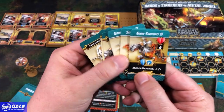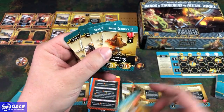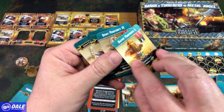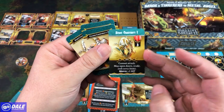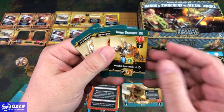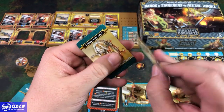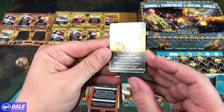Then we have our dual-sided cards: the Construct, the Sentry Construct, Scout Construct, and the Guard Construct — version 3. And then the Sentry version 3 and the Scout version 3.